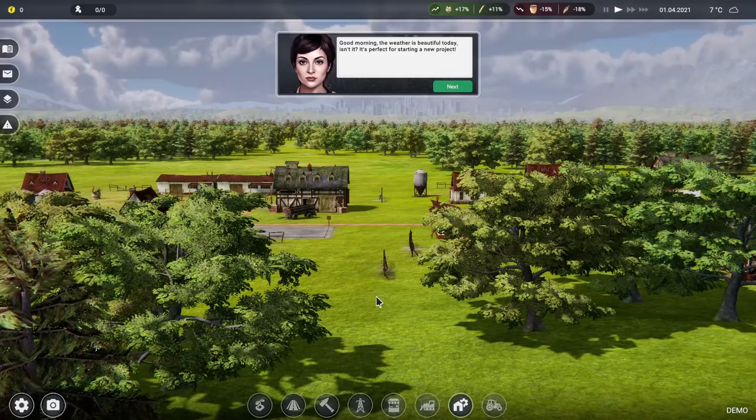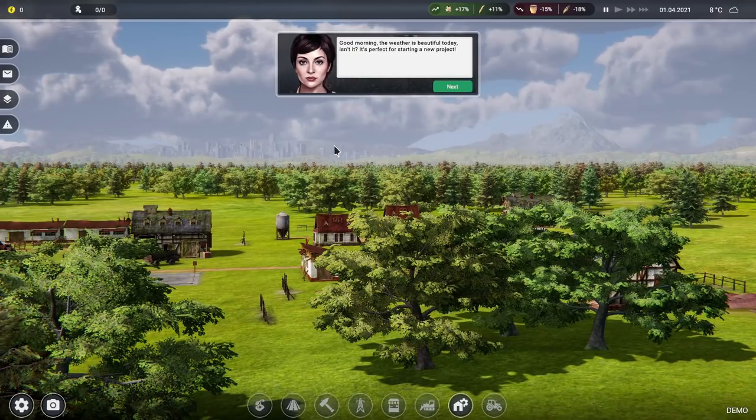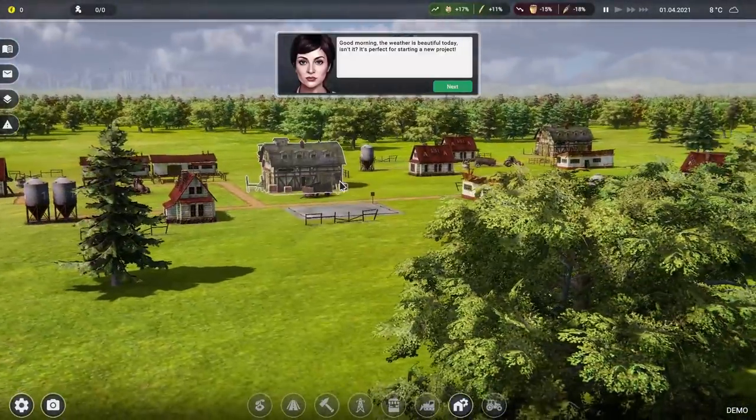Spacebar is Pause — wonderful news. Let's just take a look around because it looks very very lovely. There's a whole big city off in the background with skyscrapers and loads of stuff, nice mountains in the distance. It's an okay sort of day — a bit cloudy. And here of course is our lovely farm.